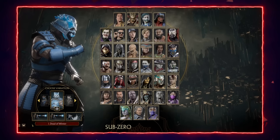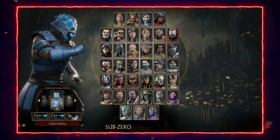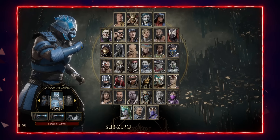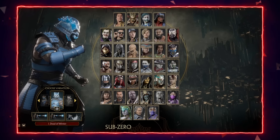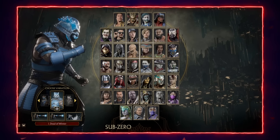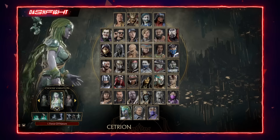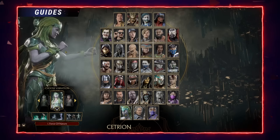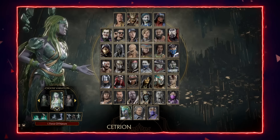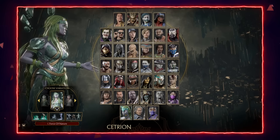In terms of character matchups, Sonya goes roughly 5-5 with most of the cast; however, characters that can deal with or out-zone her are going to be difficult matchups. For example, Scorpion is able to teleport to punish the energy rings on reaction and can also teleport in between the gaps of the first and second energy ring when Sonya amplifies it — there's some character-specific tech there that can be quite difficult for Sonya to deal with.